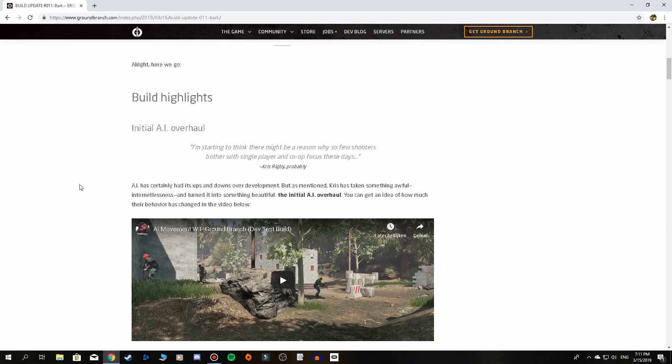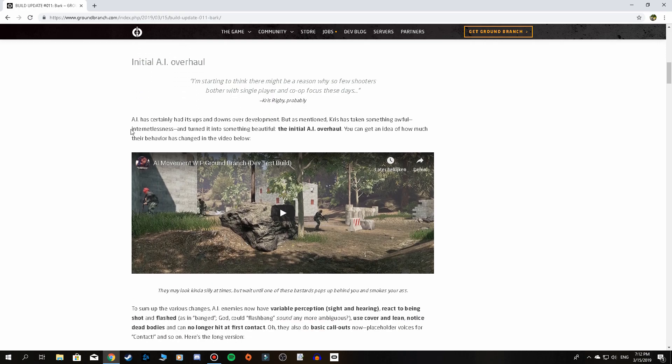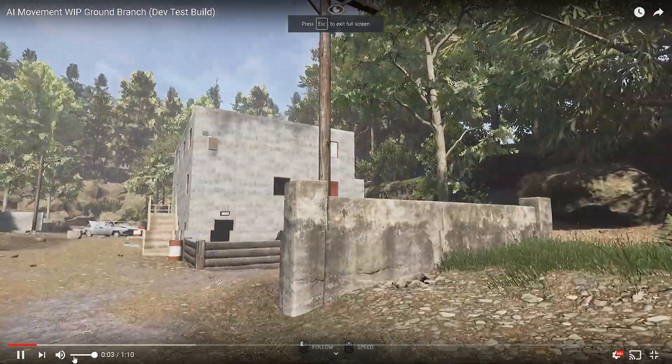I won't go through the entire changelog because you can easily read it on groundbranch.com in the dev blog section of the website. We'll just have a look at what's new exactly, and then jump into a quick game. This will be the initial AI overhaul, and we can get an idea of how much the behavior has changed in the video below — this video belongs to Jayza, so I'm going to play it now and I'll put a link in the description below.